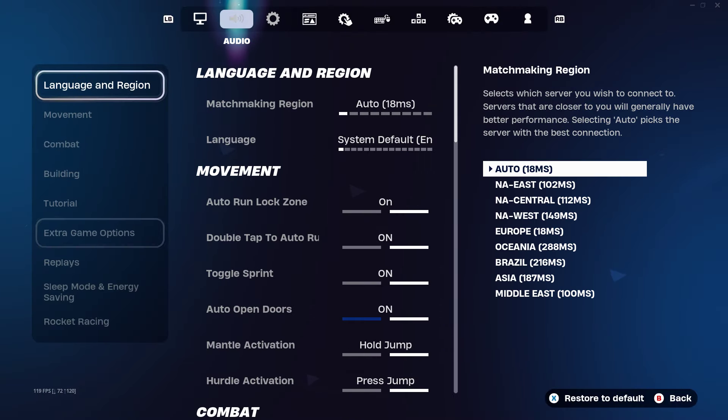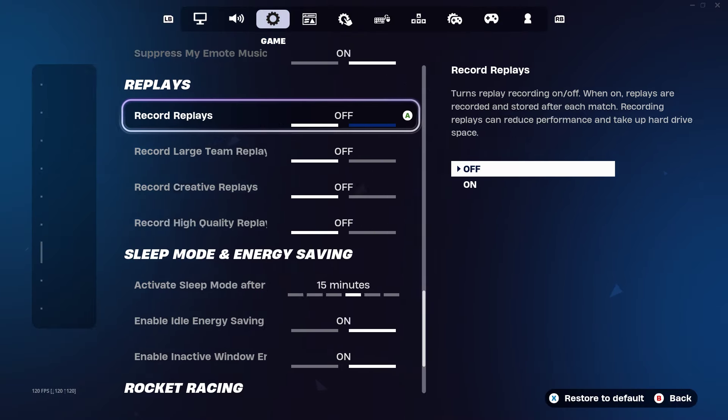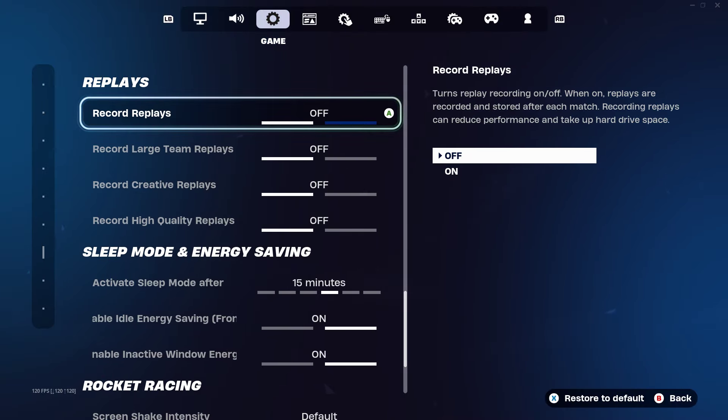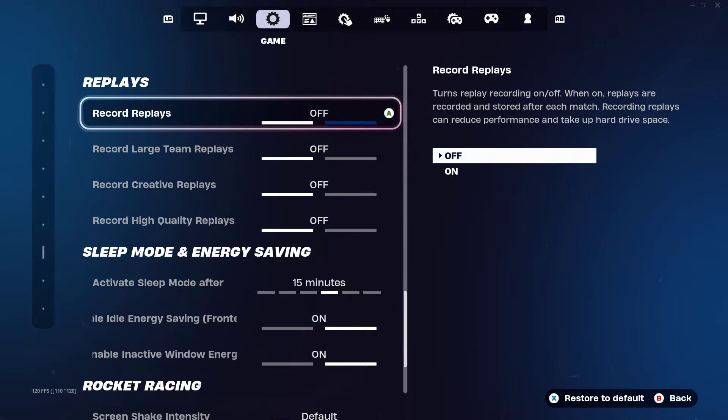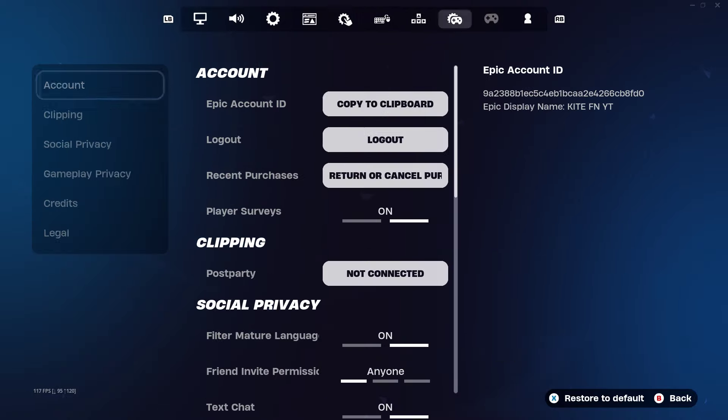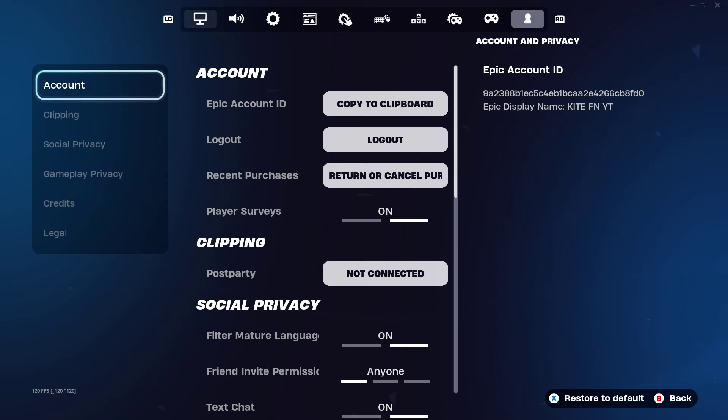Quickly check that you did save these settings — make sure all your replay settings are set to off. The reason we set these all to off is because, as people think it just records everything happening in the game, it actually records everything happening on your screen. Also make sure Text Chat and Can Receive Gifts is on.